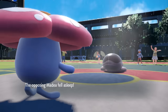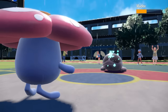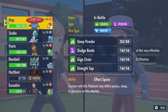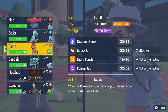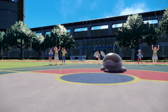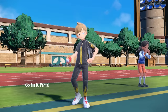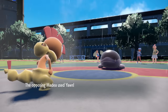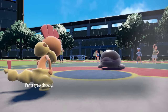With Clodsire asleep I have a couple options. Vileplume doesn't have the greatest matchup here — Giga Drain isn't really going to cut it. I'm going to use this as an opportunity to get Scrafty going. With Clodsire asleep I bring in Scrafty, and even without a belt we are still swagging out. I want to try to get some Dragon Dances going here. However, it wakes up on the very first turn and goes for Yawn. That could not have been worse for me.